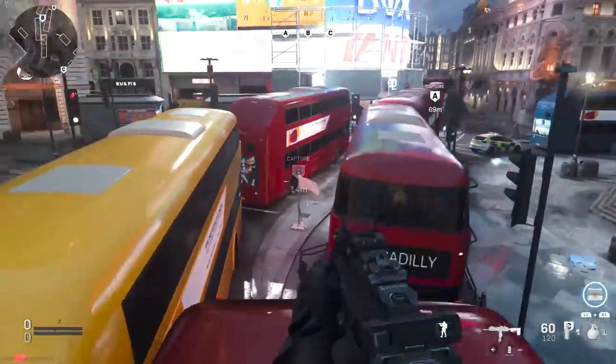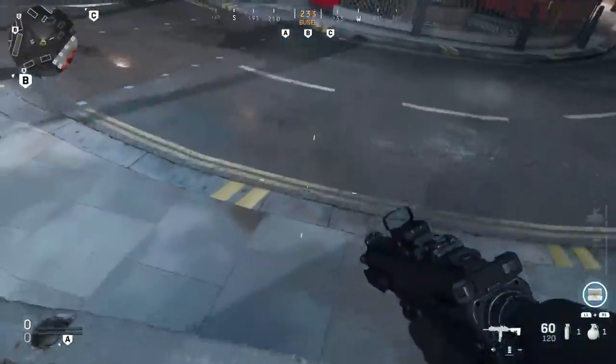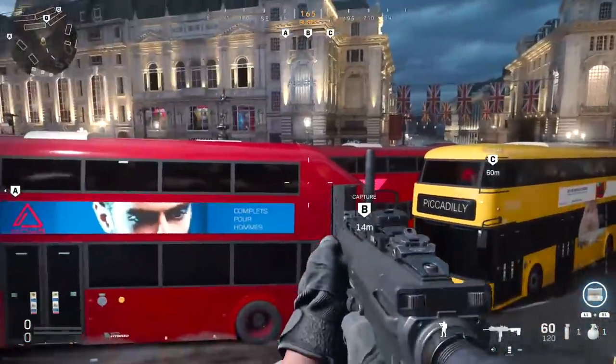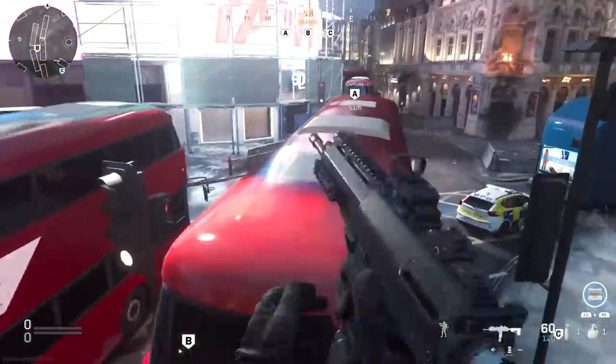The second method is from this side over here. If you hop up on top of this, from here you can jump up on the blue thing, which is pretty nice on its own. But another thing you can do from here is jump across to this bus right here, and once again you are up on these buses.